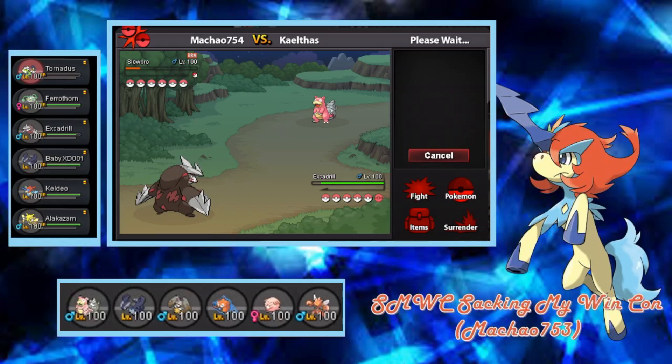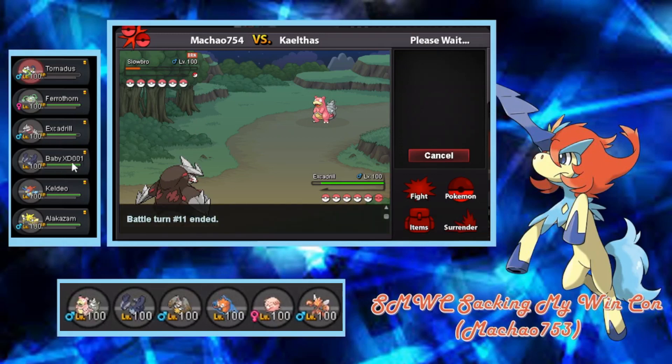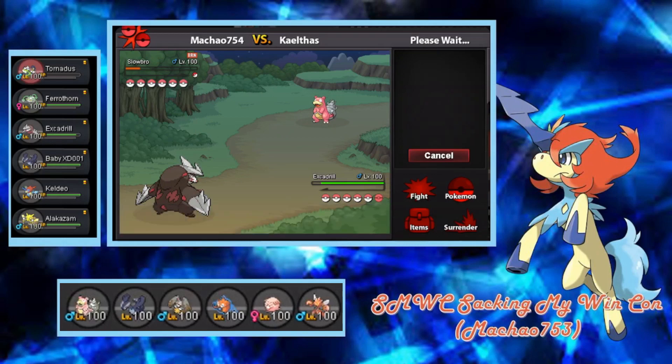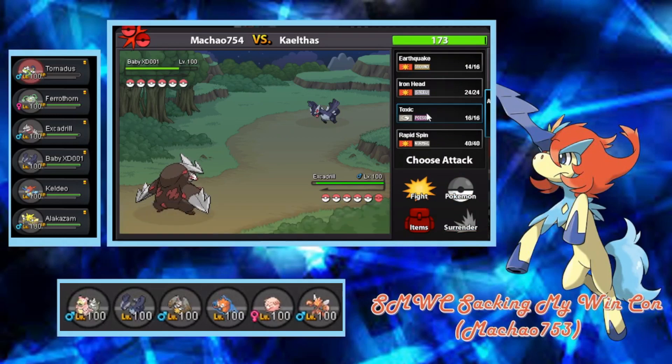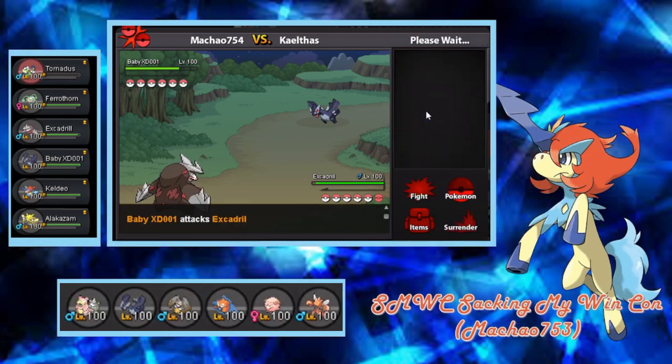Slowbro does come in — we just don't want this to heal up here. So we go for Earthquake. Diggersby — now that we know it's a non-Scarf one, I think it's Banded. We can just Trick the Scarf away from Lugia because I don't think it's all that important now. But if we can hit Chansey or something, fantastic. He goes into Baby. Baby is annoying. We're gonna Toxic this thing. If he switches Chansey in — I'm inclined to believe he is Specs. He goes for Shadowstorm, this will do a decent amount, but we do get our Toxic onto Baby, and I think that's the most important thing here.